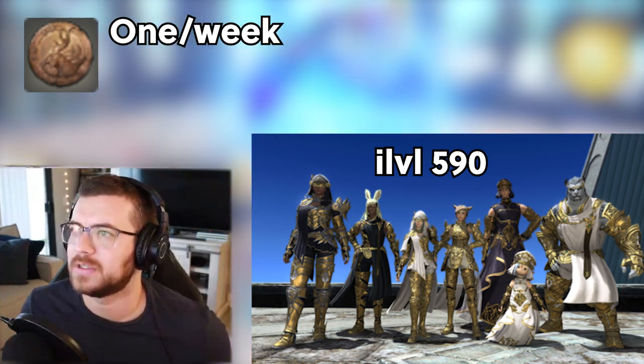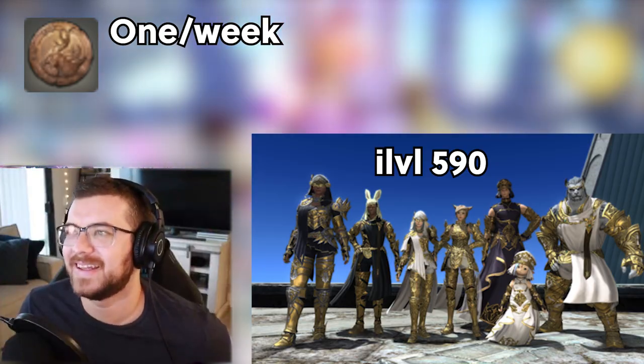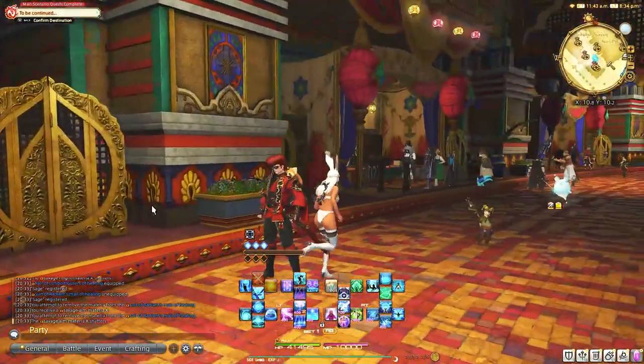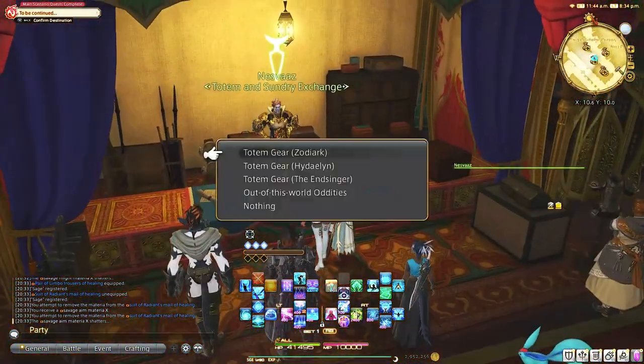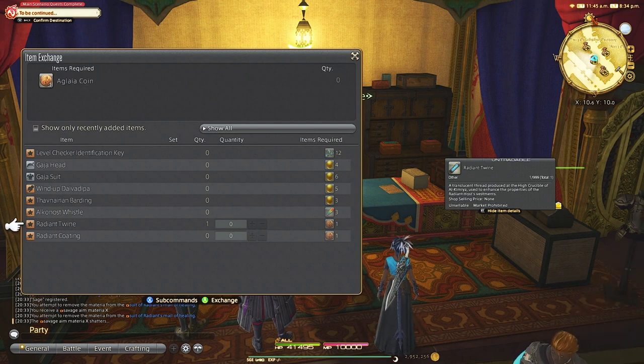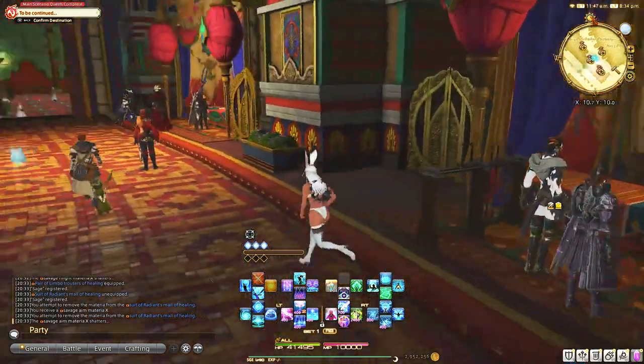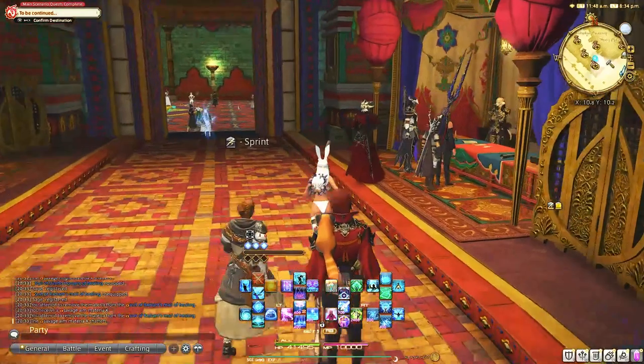Currently, we get one coin a week as it is restricted. This coin will allow you to upgrade your 590 tombstone gear to 600. You will turn this coin into either twine or coating from some NPC vendor in the expansion. The Endwalker one is located here. With this twine, you will then go to the tombstone vendor and give him your 590 gear piece and the twine, to which you will receive the augmented version at 600.